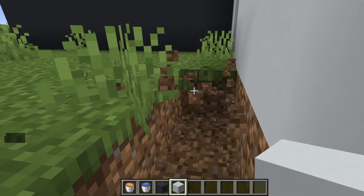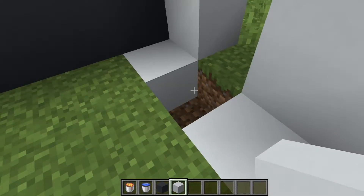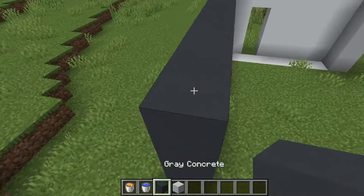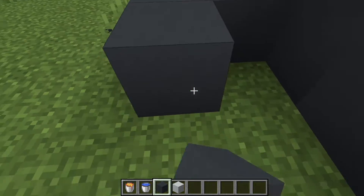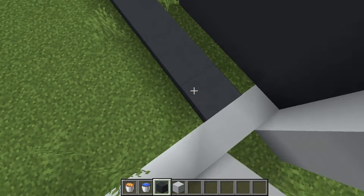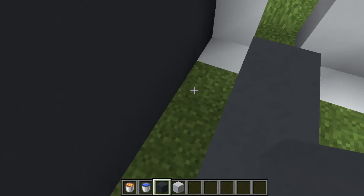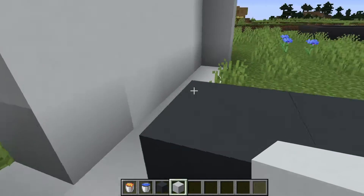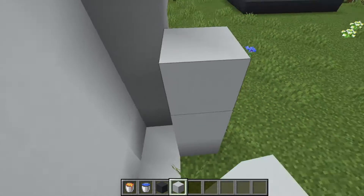Next you fill the floor in so it doesn't burn when the lava touches it. We'll place the water in here, so this area is going to hold the water so it won't burn. You might want to fill this area in and then do this area with the line.